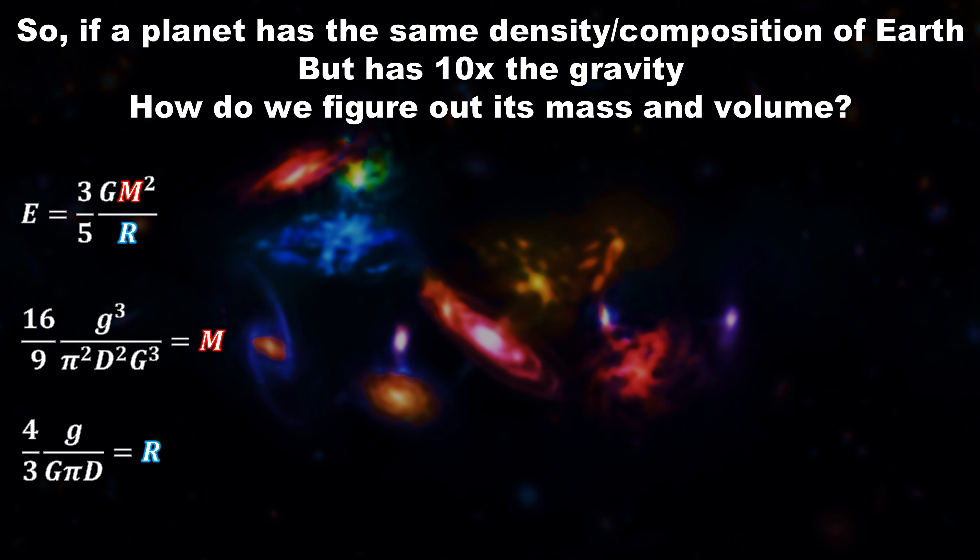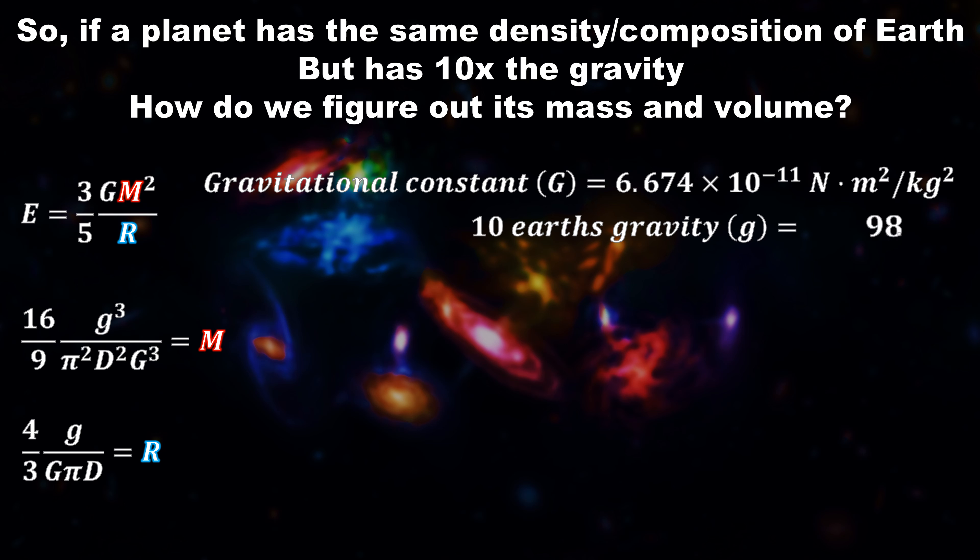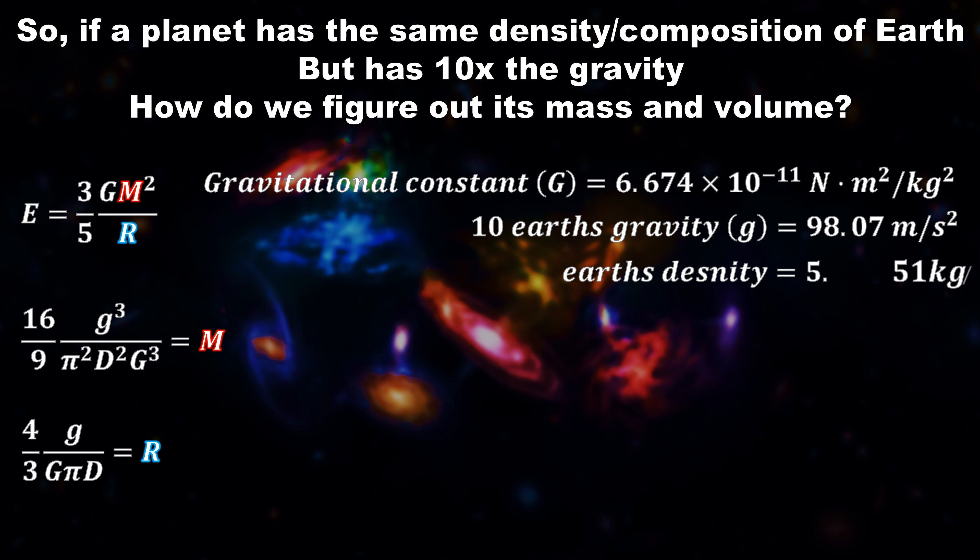Now we can start plugging in known values. For example, the big G here isn't gravity — instead that is the gravitational constant for working out gravity of anything in the universe. After that, we have the little g, which is 10 times Earth's gravity, because that's planet Vegeta's gravity. Then we have Earth's density, which is our assumption here, because Napa and Vegeta don't comment on different composition — we have to assume it has the same earthly composition, which we can equate to Earth's density.